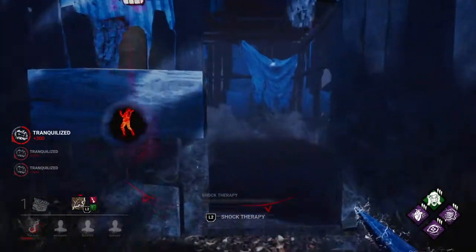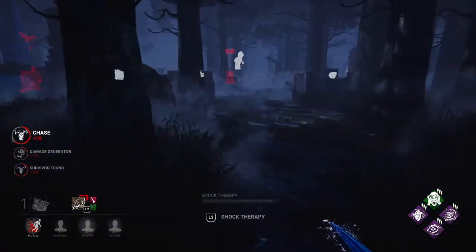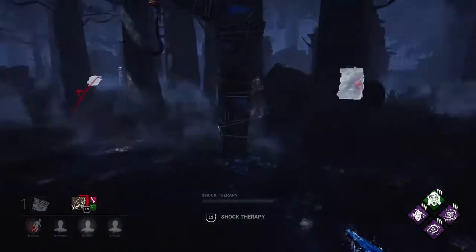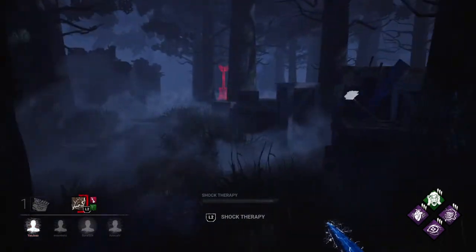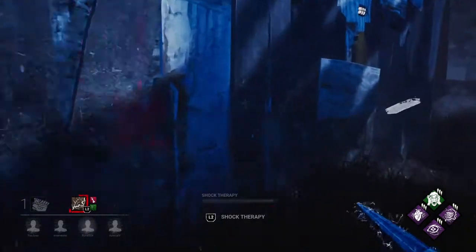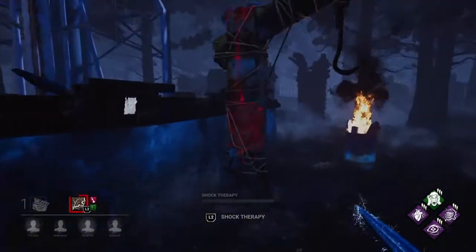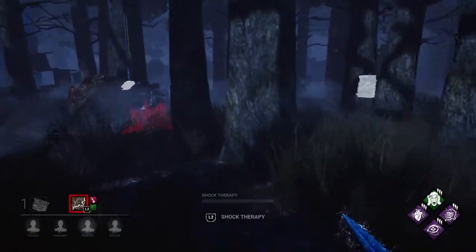This is a well-organized team right here — I'm just not going to be able to overcome this unfortunately. On the bright side, this generator isn't being touched. But that generator is just going to be too far away. Everyone's already healed up, Meg's been hooked twice, and that generator in the killer shack is going to be too far out of our range.